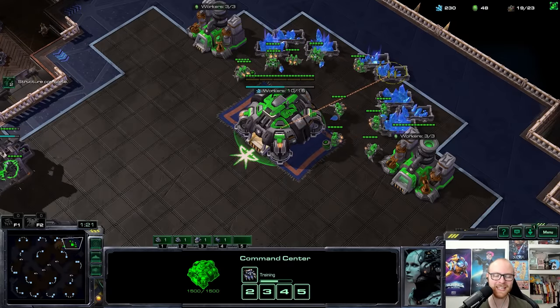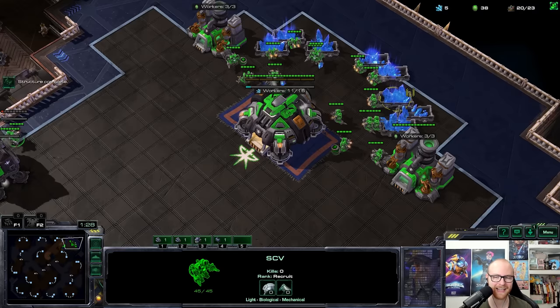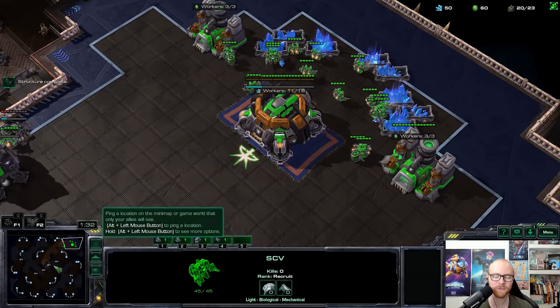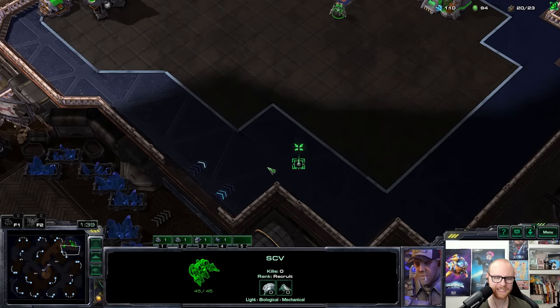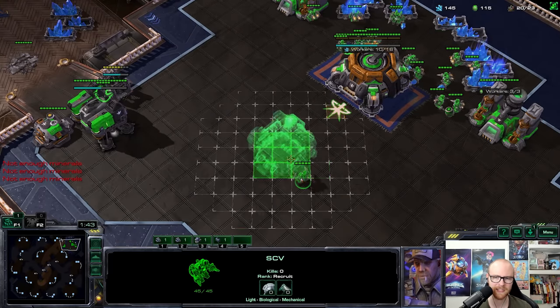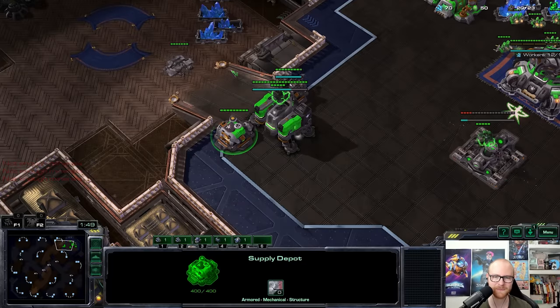A double battlecruiser rush against Protoss could actually work, but this build would be incredibly greedy. If my opponent goes for a four-gate blink attack or a robo push, I'd probably just die. Now, it doesn't seem like my opponent probe-scouted me — I don't think I'm crazy, I checked anyway — I don't think we've been scouted, which means it's probably a cheese.